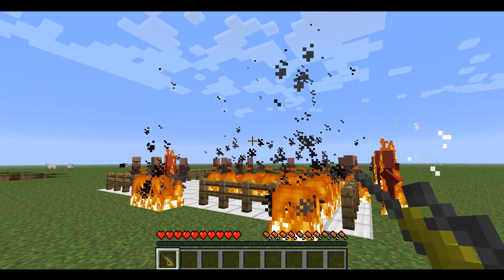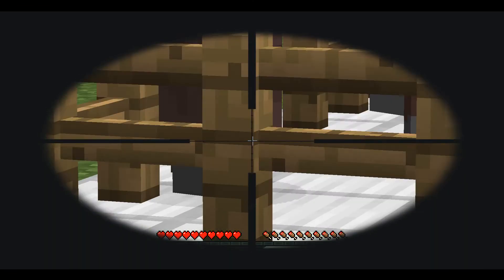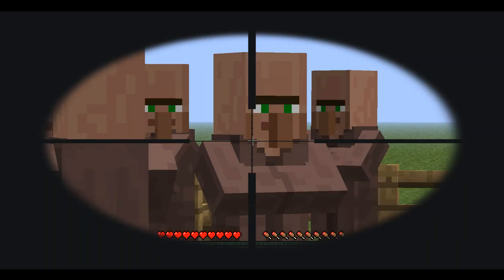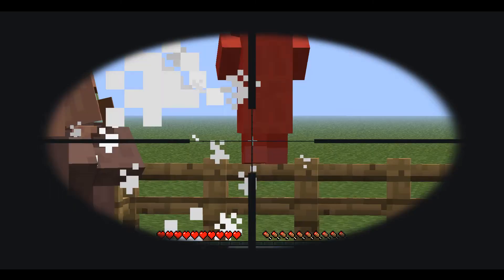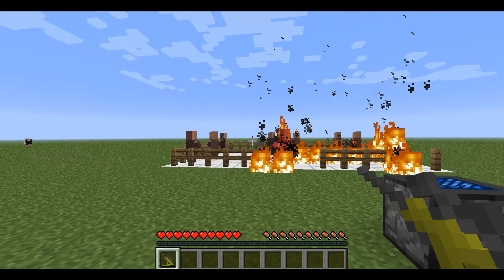Here's the sniper. To zoom in with a sniper, just press Z. You'll zoom in and you can shoot. Typically two shots for every gun.